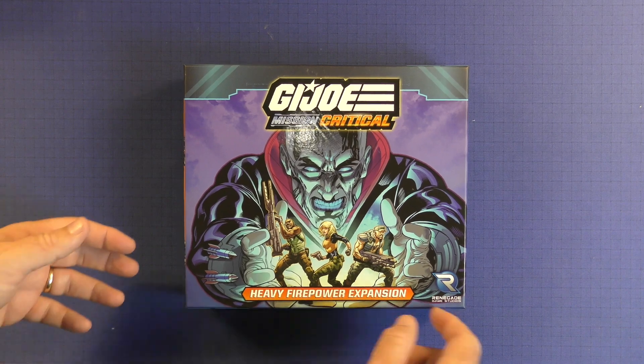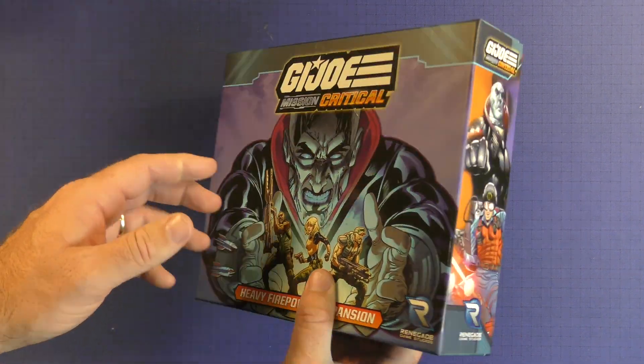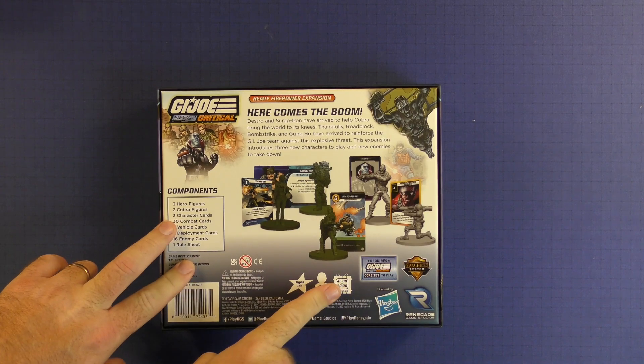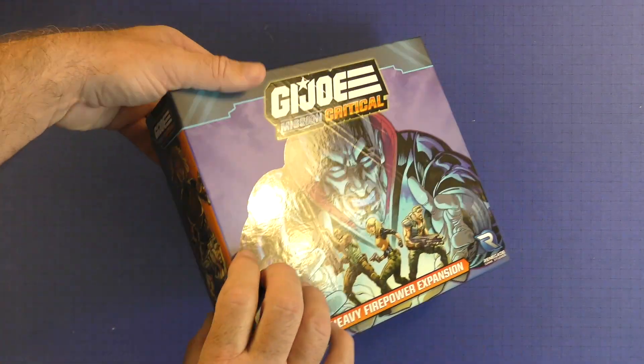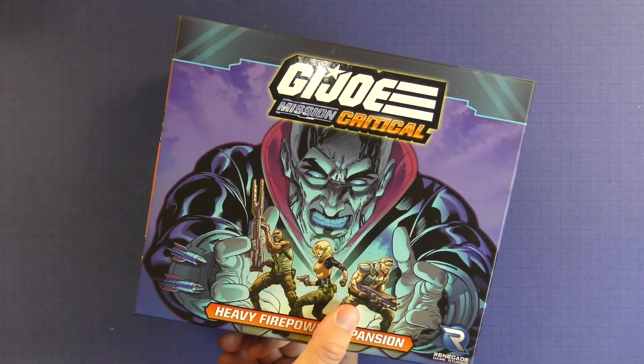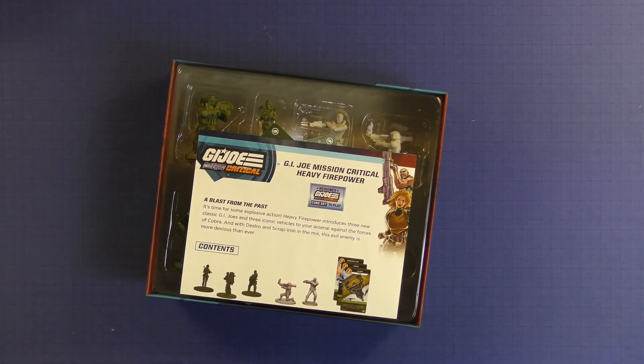Here's GI Joe Michigan Critical Heavy Fire Power Expansion. It's the only kind of full box expansion you're going to get. It tells you exactly what you're getting on the back and you can see it is a nice packaging. Although you're probably going to want to stick all of this in the main box anyway, even though you have a really cool picture of Destro there on the front.